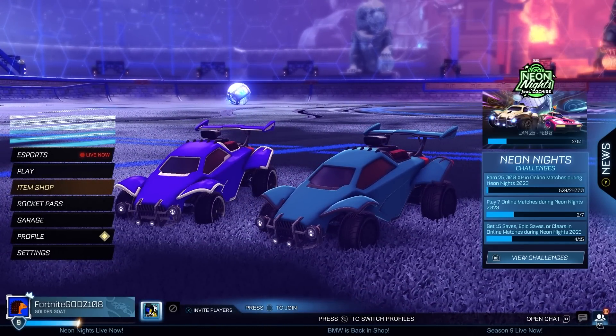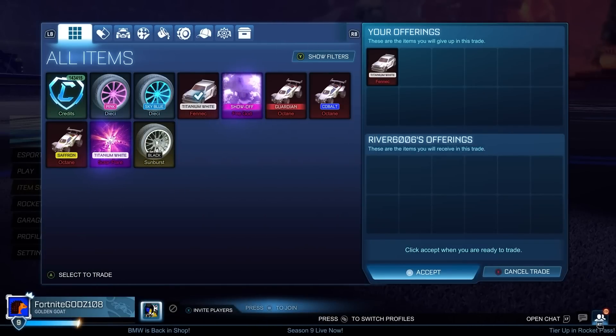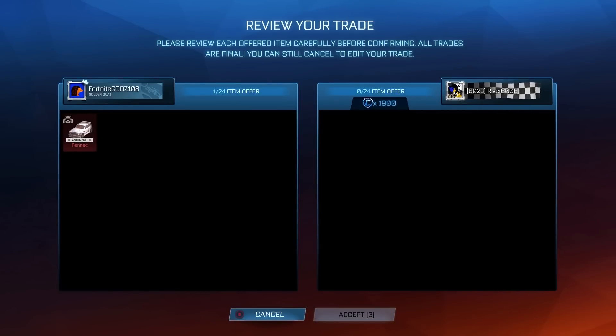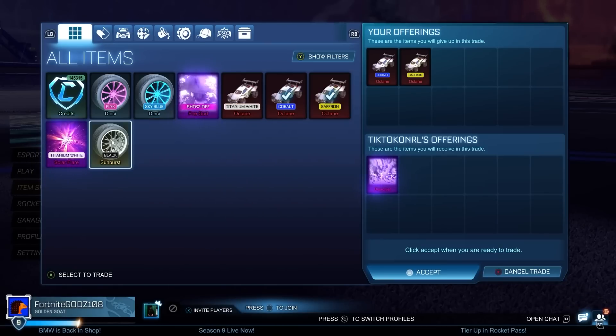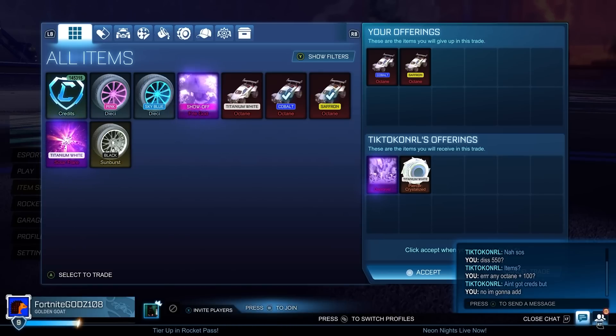There are two main trading methods I like to use, and they oppose each other quite a lot. The first is flipping really high demand items - buying them 100 to 200 credits below minimum value and selling quickly for easy profit. The second method is buying low demand items way below minimum value, sometimes 500 to 1,000 credits below. They'll sit in my inventory for ages, but eventually I'll sell them and get around 1,000 credits profit - like the Dice currently in my inventory.